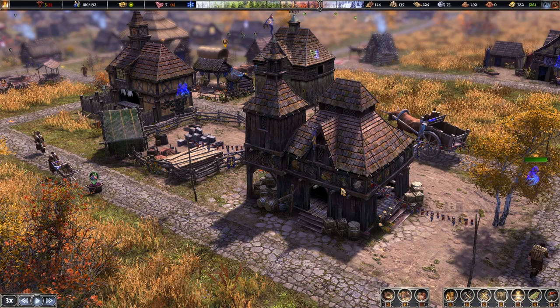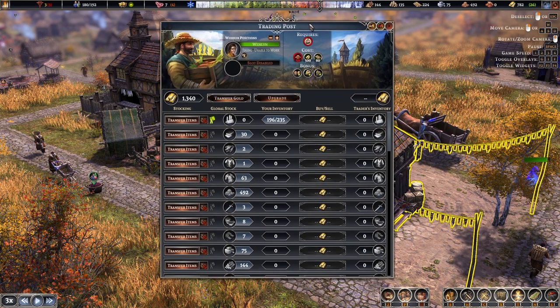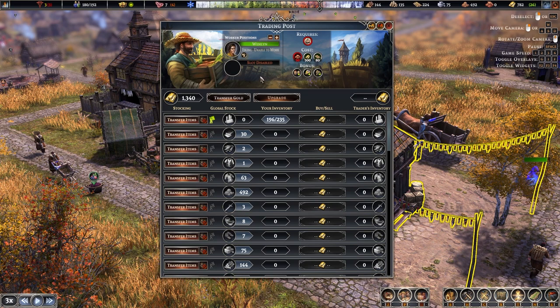If I click on the trading post it will open up the GUI. You can click at the top to move it around on your screen to wherever you prefer. At the top you can have up to two workers, and these workers are charged with transferring goods to and from the trading post — the more workers you have, the quicker that will happen.